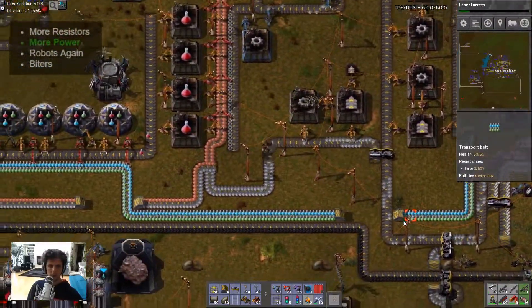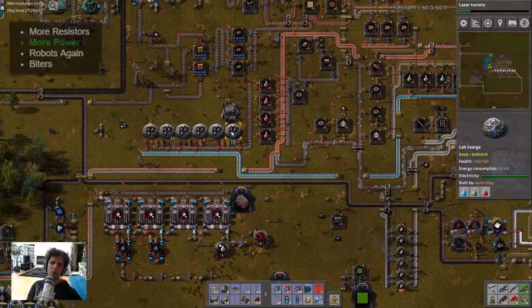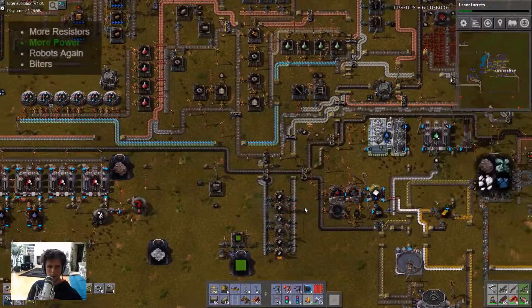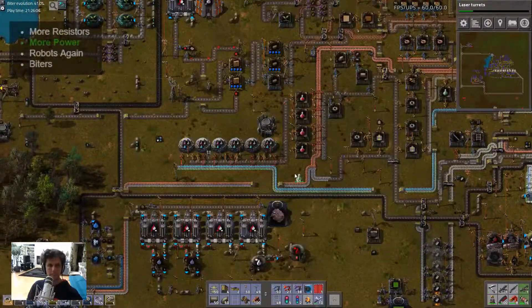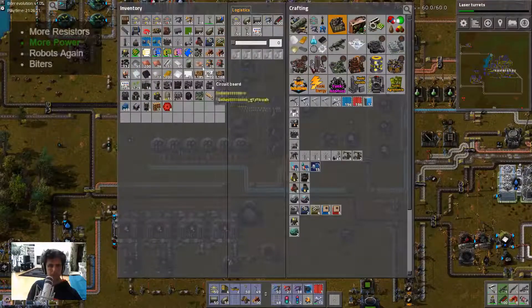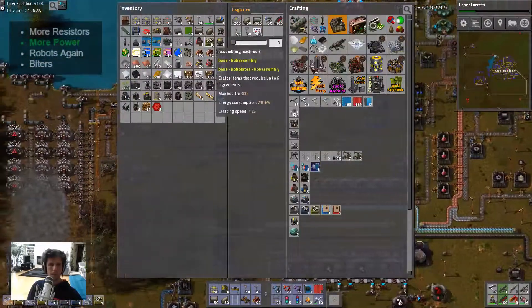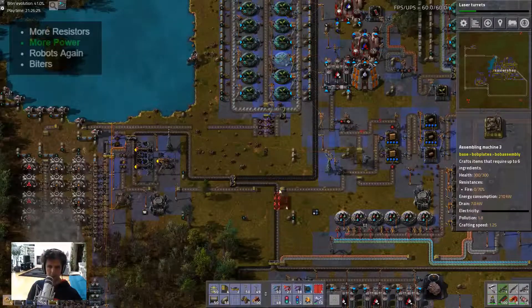Oh, look how backed up science is. That is a quality problem. Oh, we haven't been researching blue either. Let's get the yellow ones. I can move this coal line, I can move all this down, so I'm not worried about that.